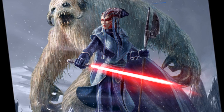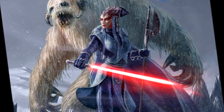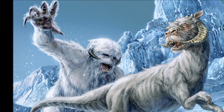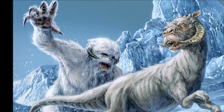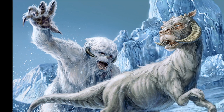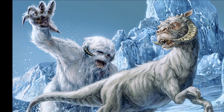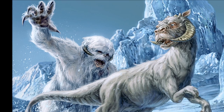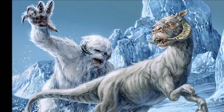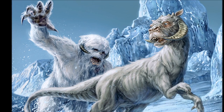That bundle is probably going to cost a ton on the cartel market given it contains a mount, companion, and weapon tuning. Hopefully some individual items will also be available for direct purchase. These are all new items coming during Life Day, so if you're looking to get a Wampa companion, Life Day is the time. I'll definitely think about picking one up — it'll be pretty cool to run around Hoth with a Wampa. The festive weapon tuning will probably entail some green or red lights on your weapon, imitating Christmas lights, maybe with some snow or particles falling from your weapons as well.